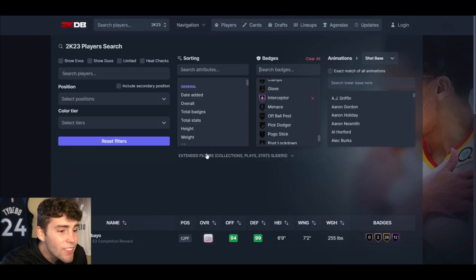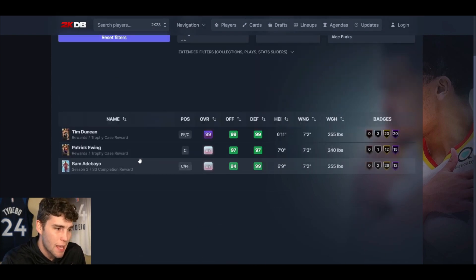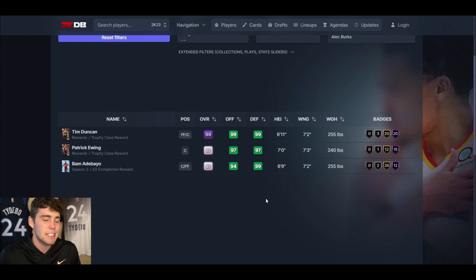Even if we take away Quick First Step, with Hall of Fame Interceptor you've got Tim Duncan, Patrick Ewing, and Bam Adebayo — that is a special, special list. Bam is going to shoot the ball way better than Tim Duncan and Patrick Ewing too. I'm really happy and grateful for what 2K did with Bam.